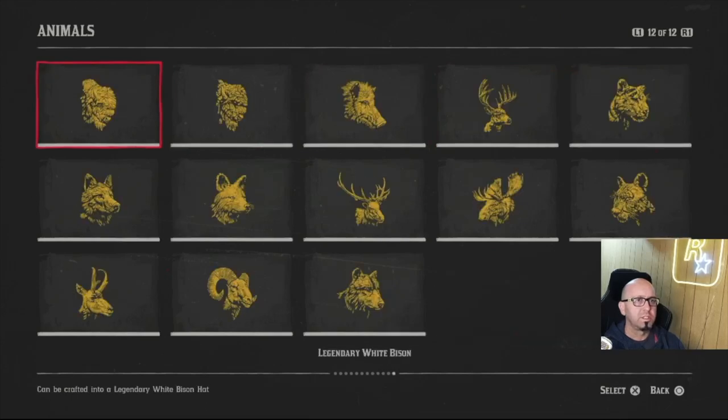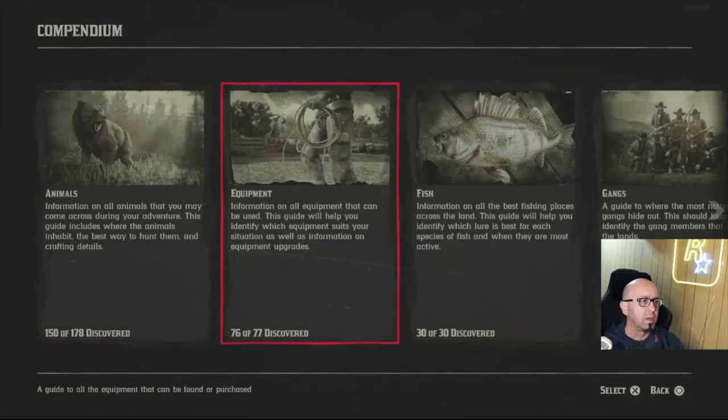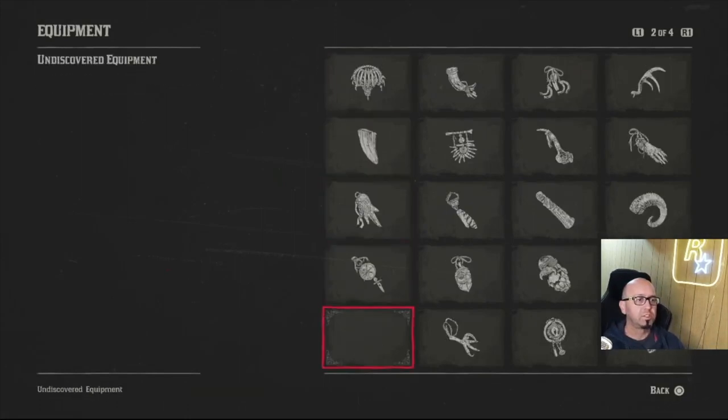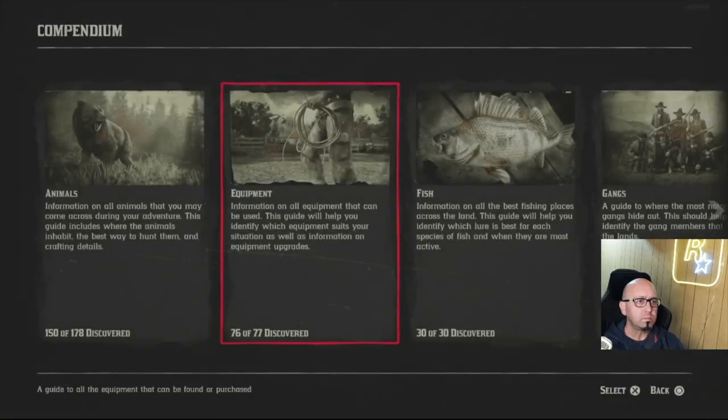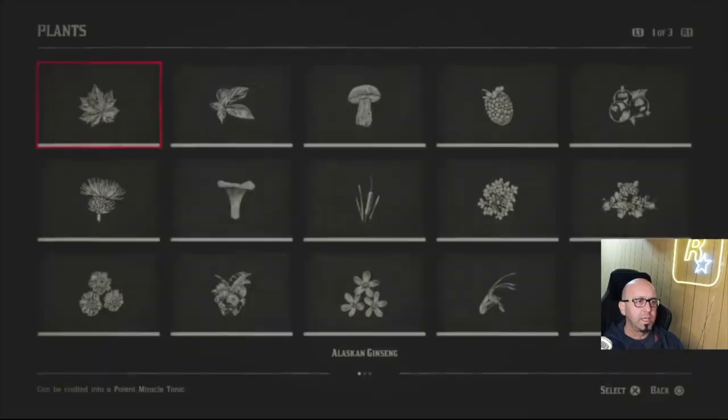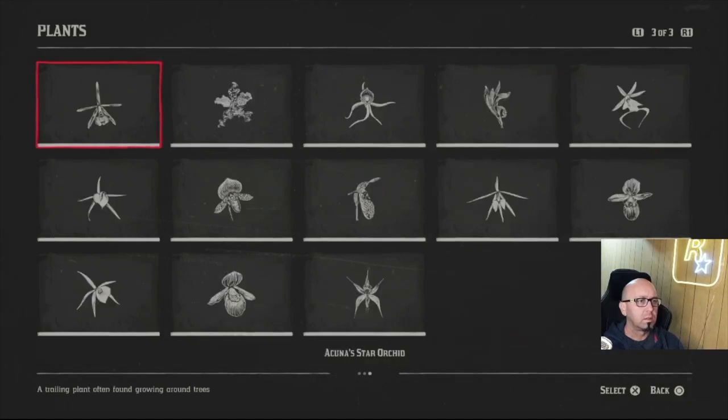Of course there are all the legendary animals. Equipment — I've got one missing; it has to be a trinket but I don't have anything I can craft. Got everything else. Got all 30 fish. Got all six gangs — I think Skinner Brothers is the only one I don't have 100 percent on, just because I hate them so much. Plants — you can't do this until the epilogue; gotta have all 43.